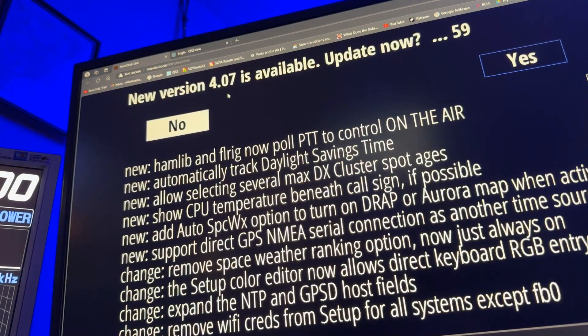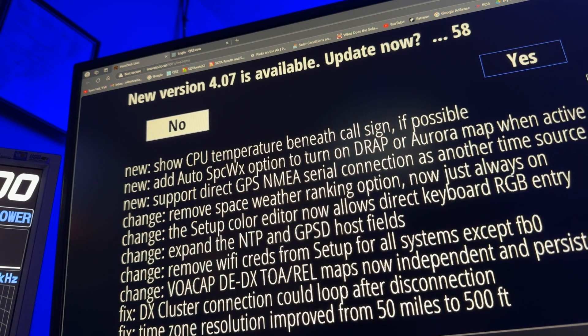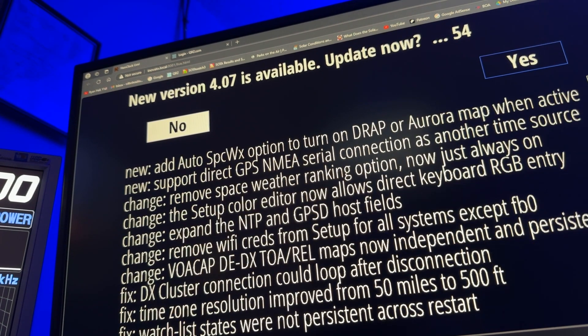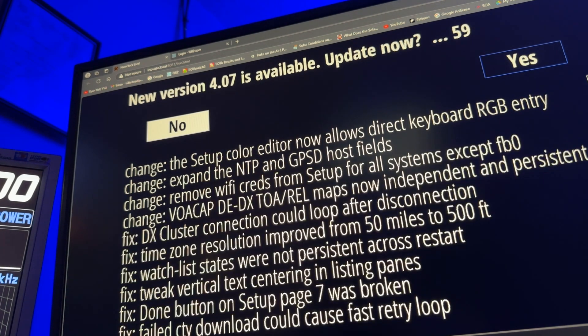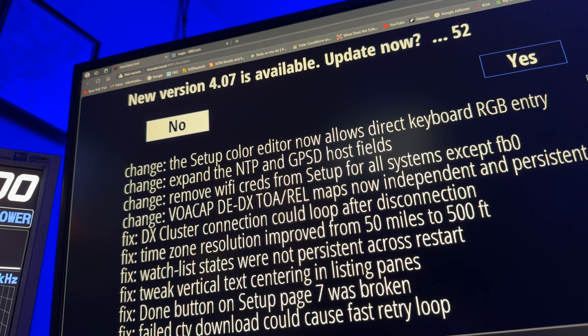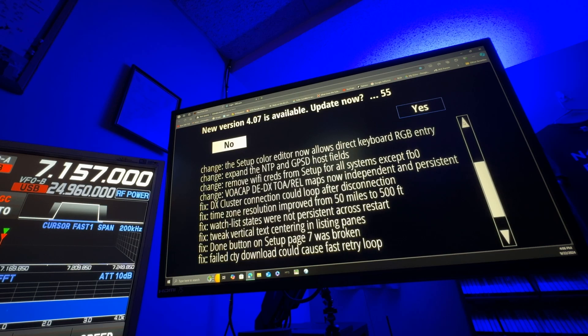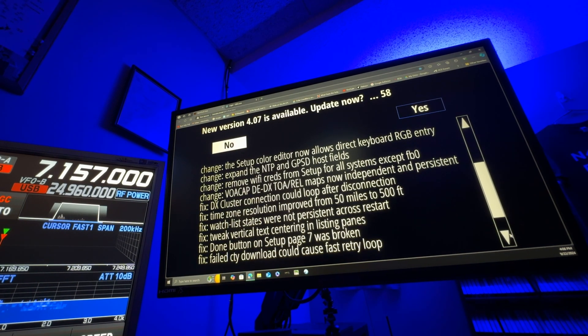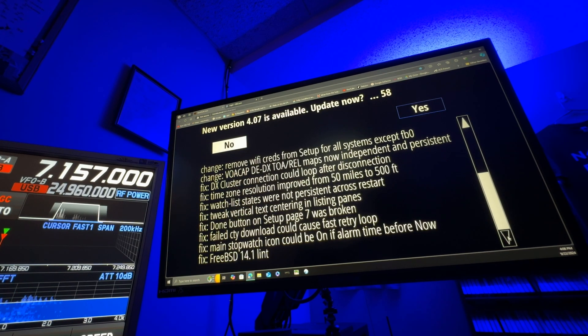So let me click it again. I'm going to have to drag down here to see more. There's a lot of changes. I invite you to just scroll down the list — you may have to take screenshots to read all of it. The timer starts over every time you click. See the sidebar over here? Arrows. So you can go up and down to read this. A DX cluster connection could loop after disconnection — that may be the one that has been causing the issue with it throwing that error code.